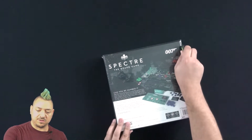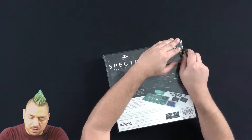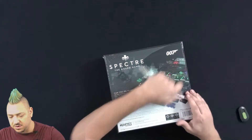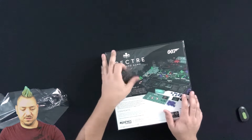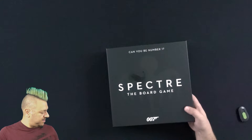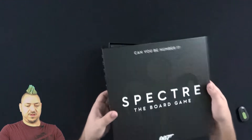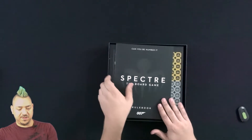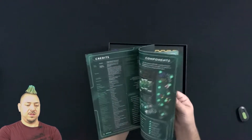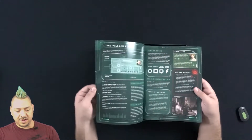So we're going to carefully take a look here. We've got plastic going away. It's got that spot UV on the cover for the octopus symbol. We have a nice new rulebook here on top, fully illustrated, lots of color.